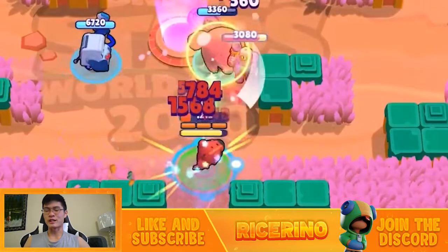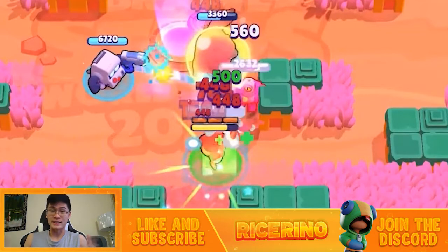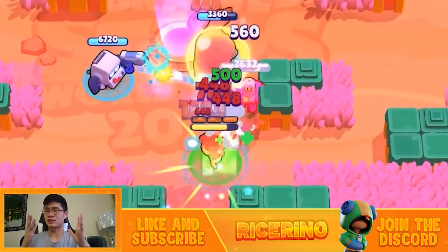For the next gadget, it's gonna be Nita's bear gadget. Basically what it does is provide a shield to Nita's bear. I don't know how much the shield can tank or whether it makes him invincible, but I'm pretty sure the new gadget is way better than Nita's last gadget — simply because that one is now hot garbage. Ever since it got nerfed, who actually gets stunned by Nita's bear gadget? It's a clear winner right here.